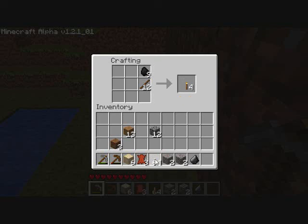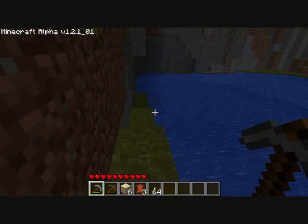I'll make myself 64 torches. This here is raw iron. And this is gravel — you'll get flint when you randomly mine into gravel.